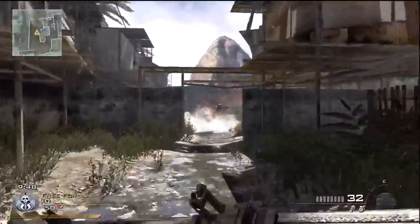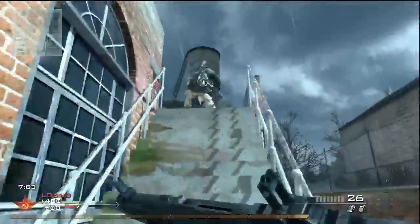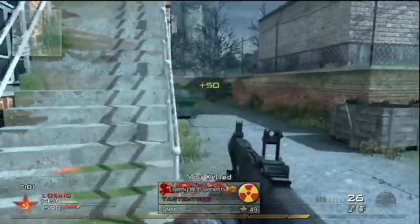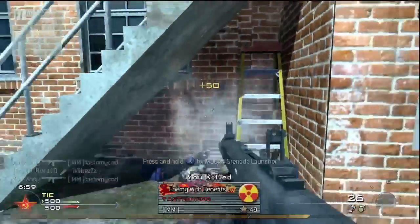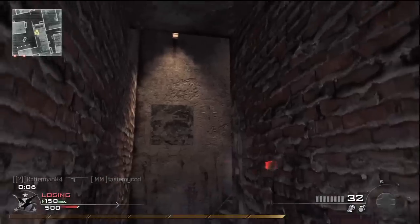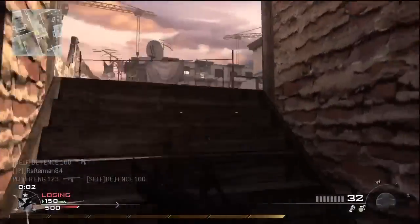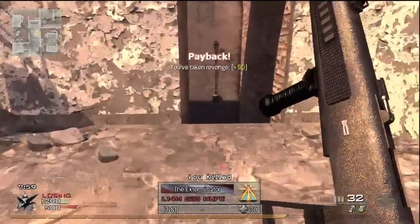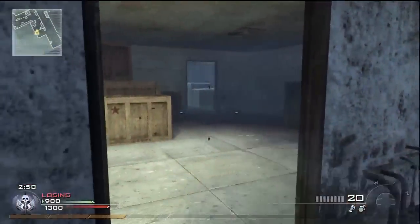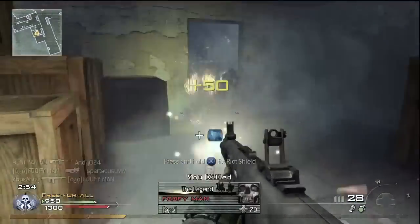I found the underused Sitrep to be a great third perk to use, particularly in Free For All where claymores seem to be very popular. In situations where you see the red silhouette, you can throw a stun grenade to disable the claymore for a short while, then enter the building and clear out the campers with ease. Throw a frag instead if you want to destroy the claymore, and eventually you'll unlock Sitrep Pro, allowing you to hear enemies' footsteps more clearly.